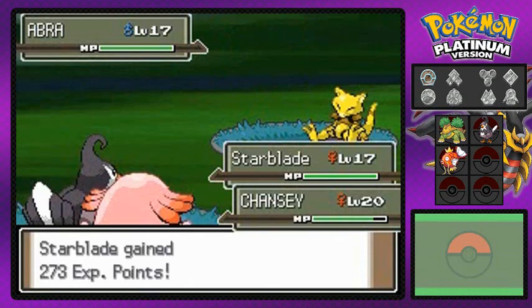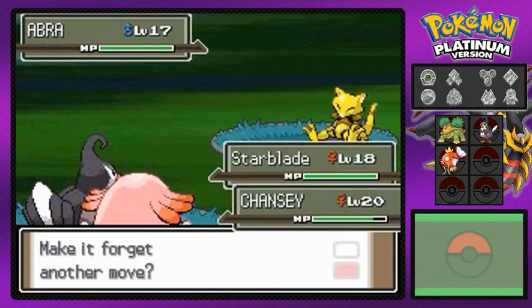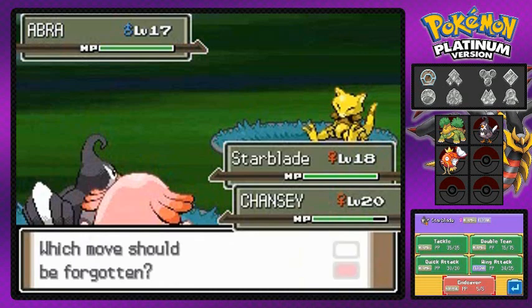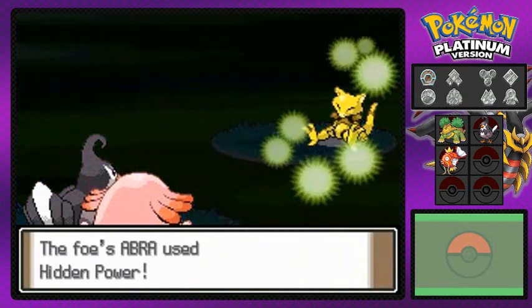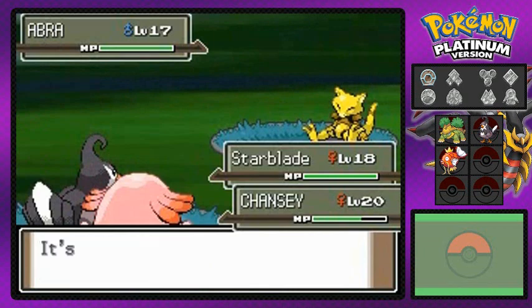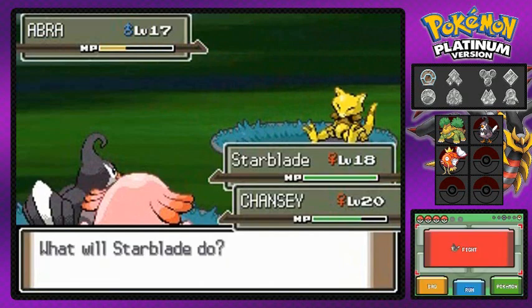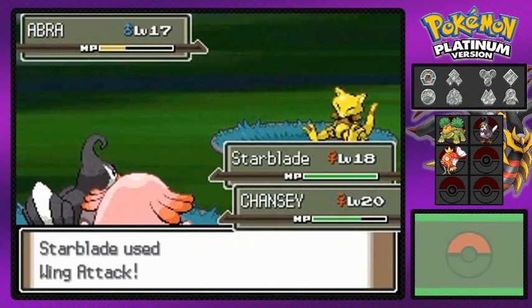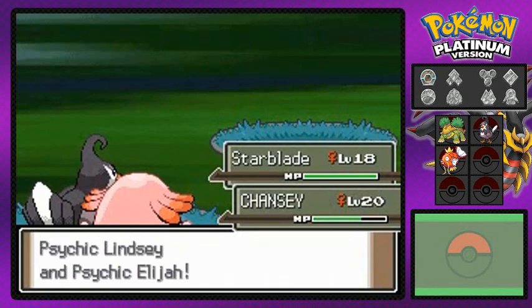Star Blade grows to level 18 and is trying to learn Endeavor, so I'm going to replace Tackle. The second Abra uses Hidden Power — super effective against Chansey. Egg Bomb hits it and Wing Attack finishes the second Abra. Psychic Lindsey and Elijah are both defeated.